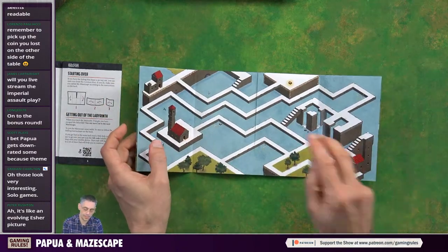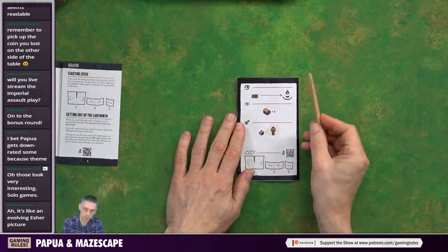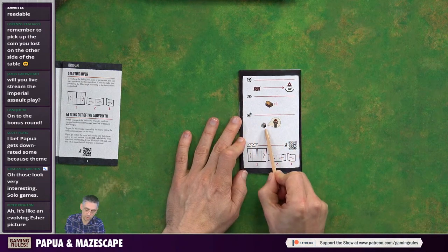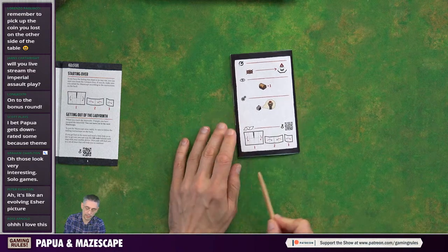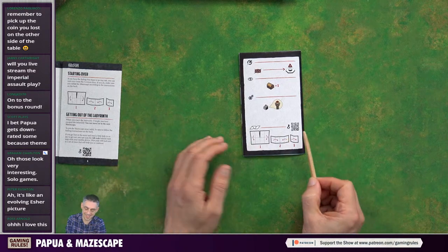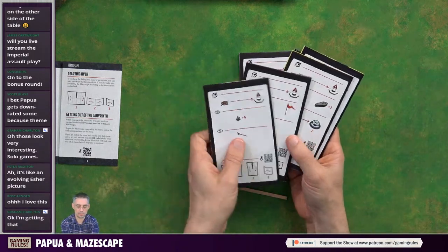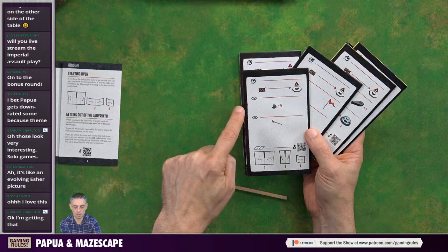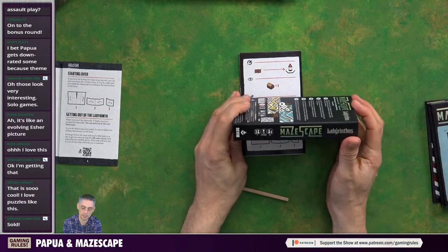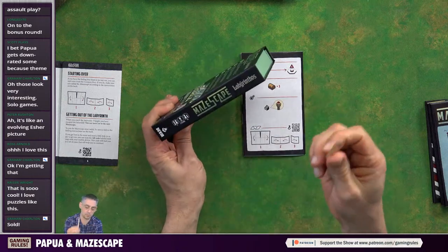There are also some little extra achievements along the way. Your main goal is to get to the impossible triangle, but there are also three chests to find on the way, and you've got to pull the lever to turn the lighthouse on. If you get really stuck, there's a QR code which I believe is a solution to tell you where to find everything. It says five to 90 minutes playtime - it's listed as a solo game but me and Vicky are going to do this together and argue about who gets to play with the pen.